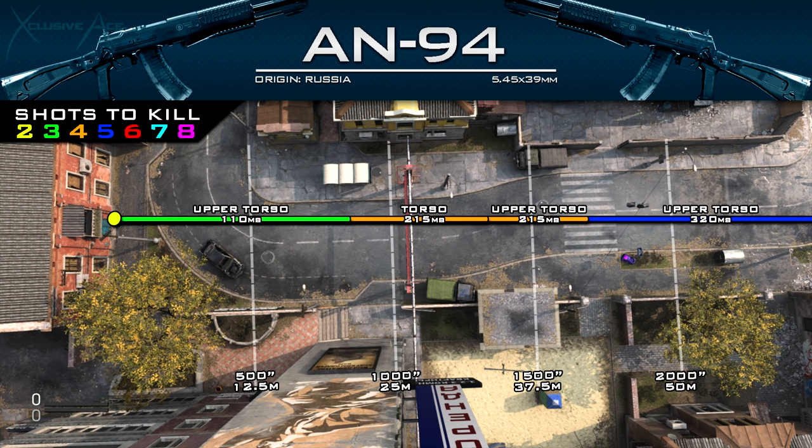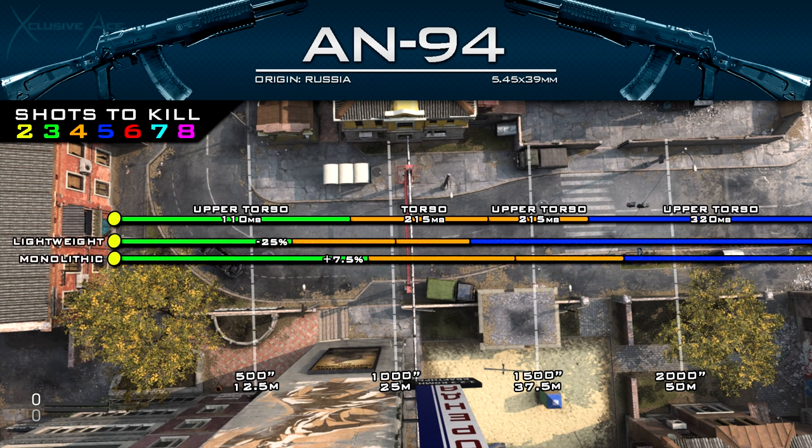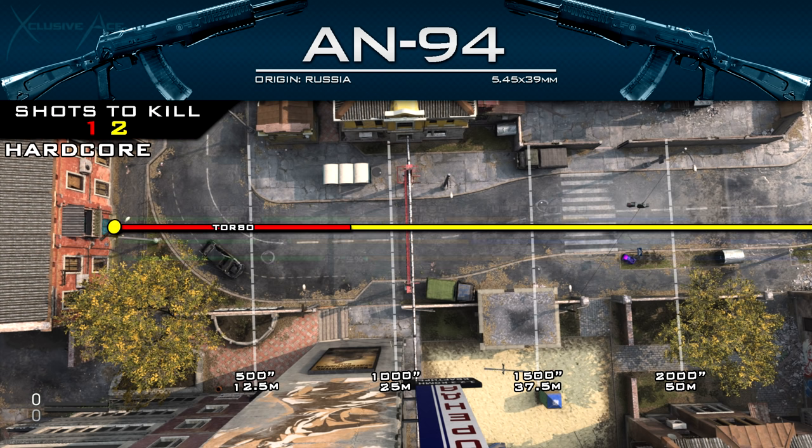We do have some barrel options and suppressors that affect range. The lightweight suppressor reduces range values by 25%, and the monolithic suppressor increases range values by just 7.5%. In hardcore mode, we can get a one-shot kill to the torso — upper or lower — from 0 to 21 meters, and beyond that it'll be a two-shot kill. Since we have that hyperburst, if you're hitting the first bullet you're almost definitely hitting the second as well, making it a very solid choice for hardcore.